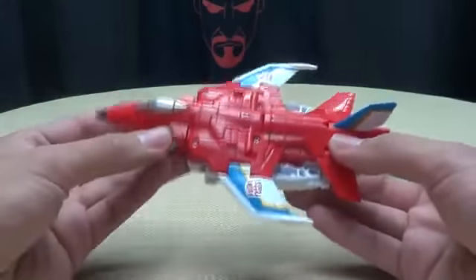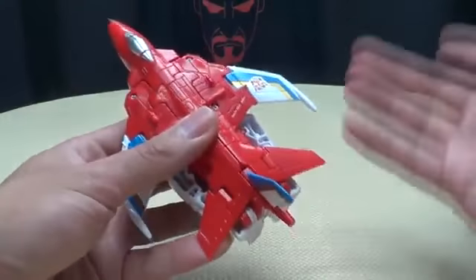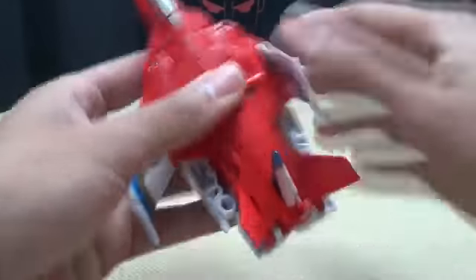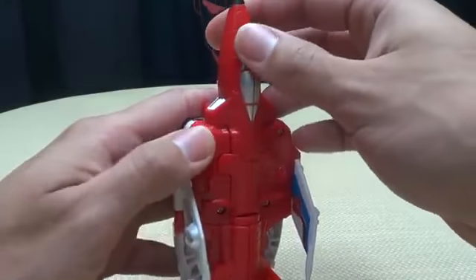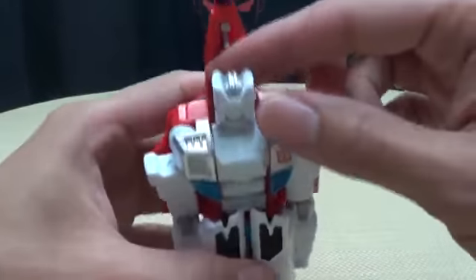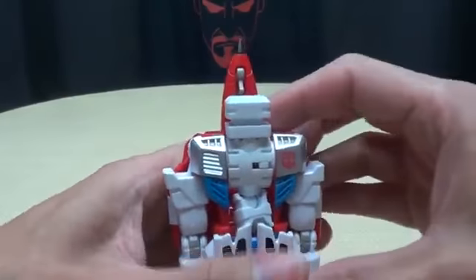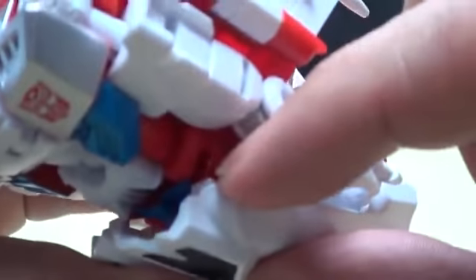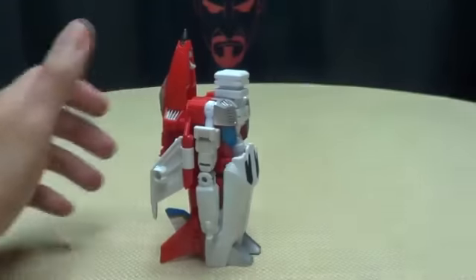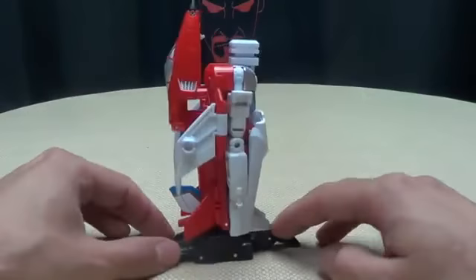Let's get down to transformation. We'll go from jet mode into foot mode first, as that's the easiest. Flip up these tail fins, flip the wings back, flip up the landing gear, bring this section back and up on the hinge — these will tab in right there. Plug that in. You want to rotate the head so you don't get visible head syndrome in combined mode. Open these up for clearance, bring that around, and peg these back in — there are little tabs that go into those grooves. Then bring it out to the foot, plug it in, and there you go — foot mode.